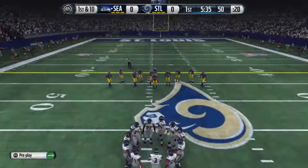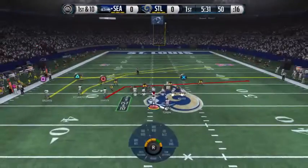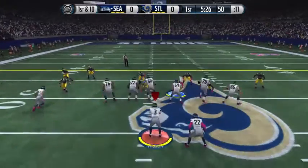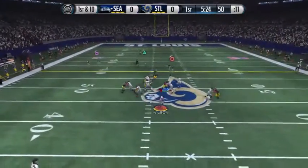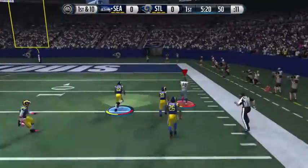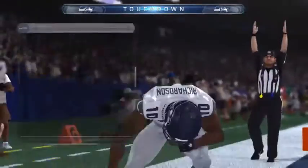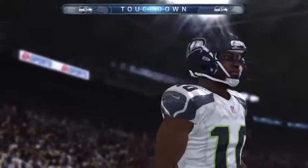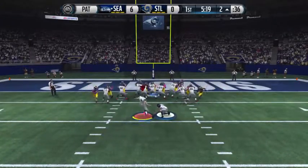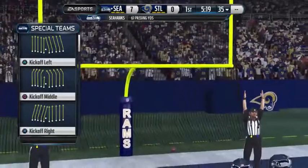The offense is set at the line for the first down after that completion. Harvin is in the slot. Wilson is looking to the right — touchdown! What a touchdown for the offense. The quarterback just fires that football in there. Look at the defenders around the receiver, but the receiver is big enough and tough enough to go up in there and make that catch.